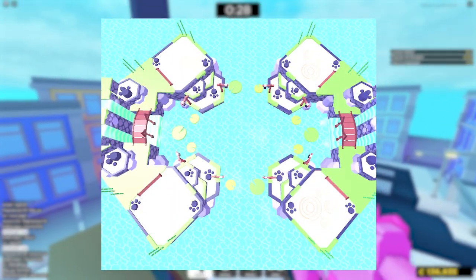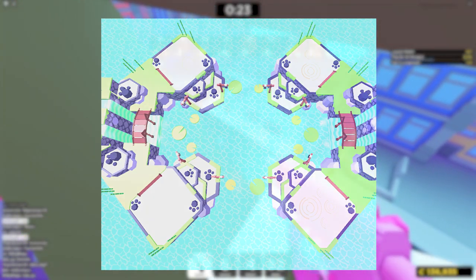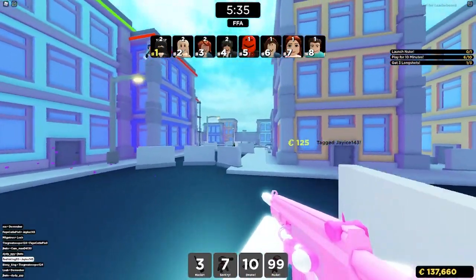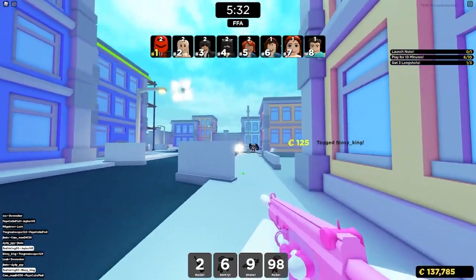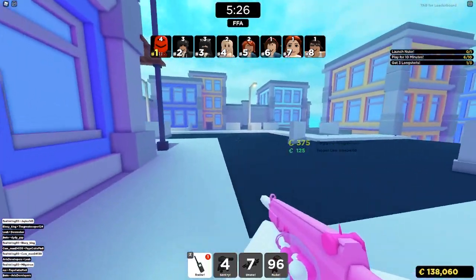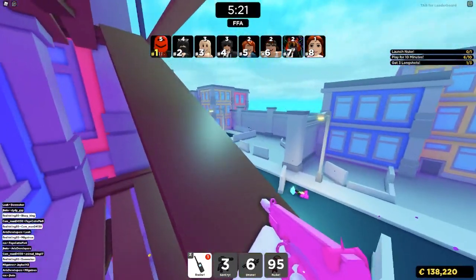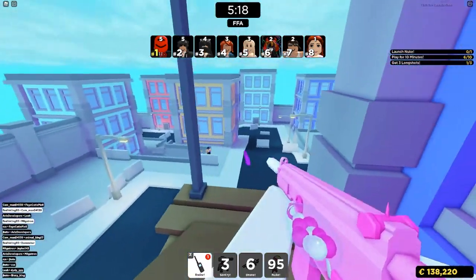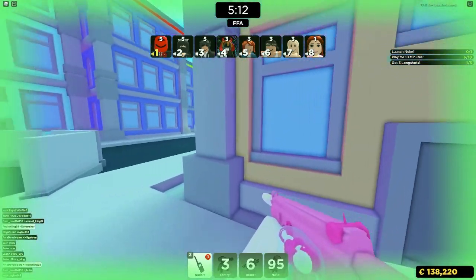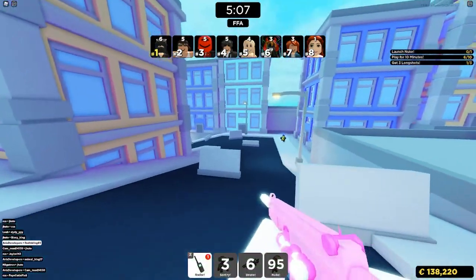Similar to the islands map, there's actually a water void in this screenshot. Islands is a love or hate relationship — I personally love it, it's my favorite map — but void snap is really annoying, and islands is actually the only map to have the water void, which is really where you get void snapped a lot. This new map also has the water void, so let's hope it doesn't void snap us too often. And yeah, that's our first map.